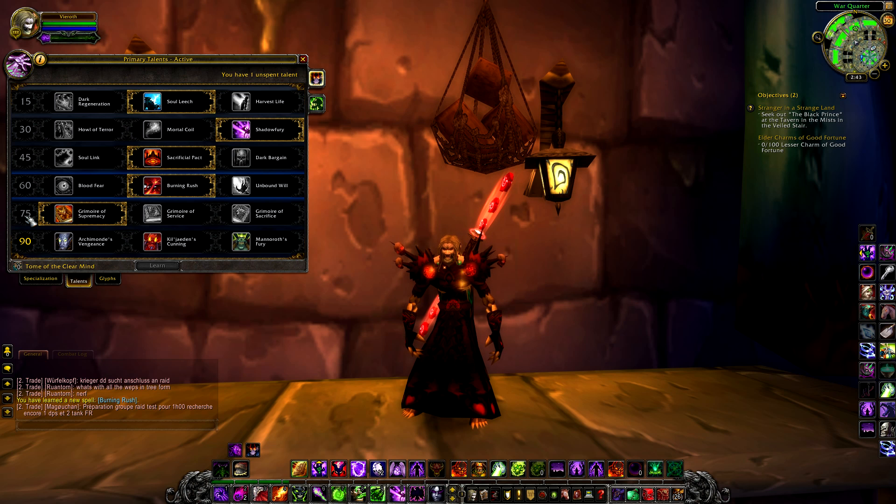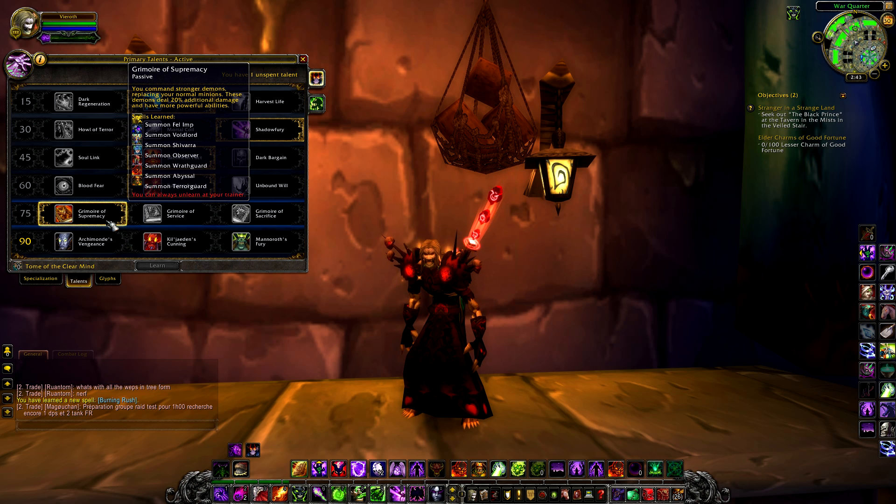Tier 5 is where Warlocks get very interesting. This is a very big choice and with limited testing we can only speculate — currently numbers are very close on SimCraft. Choice 1 is the awesome passive Grimoire of Supremacy, which changes all of your demons to more powerful versions dealing 20% additional damage with enhanced abilities. Take a look at the changed forms shown in the footage.